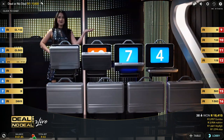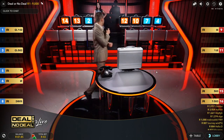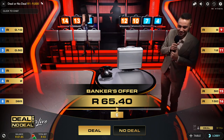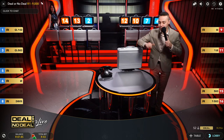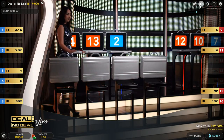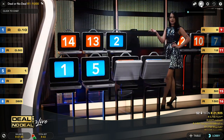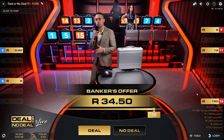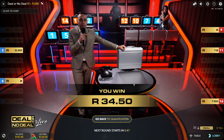Number eight wasn't there again, so we should get a really good offer now. 65 bucks. Total bet 43 rand, banker's offer 65 — I'm going to say no deal. Now they're going to open four cases. Unfortunately number eight was there, but we've got number 16 there which is good. I'm going to take this deal. I'm going to lose a bit of money there, but yeah, what can I say.